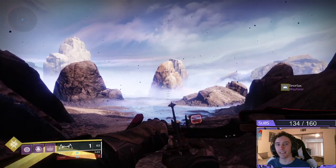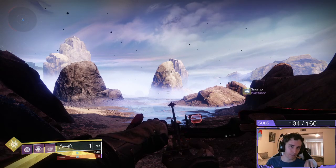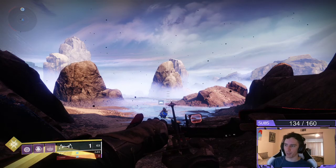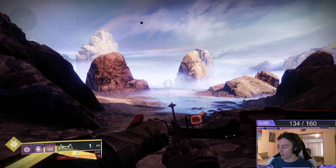Hey guys, welcome back to Atlas. This is a super quick tutorial about how to pull out your sparrow — your speeder bike, your bike, your motorcycle, your ship, whatever you want to call it — just like what this guy rode by on next to me inside the game.